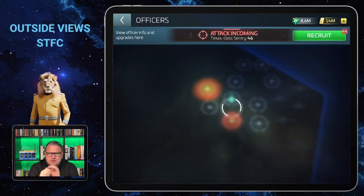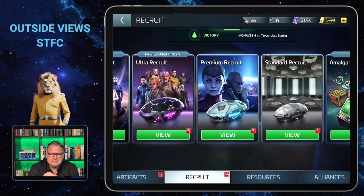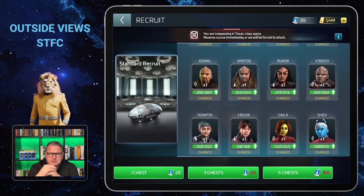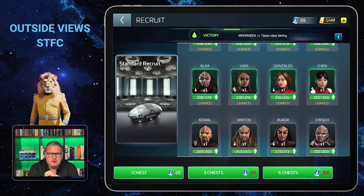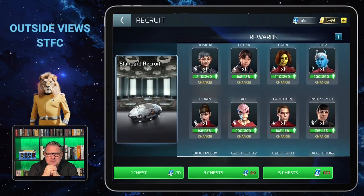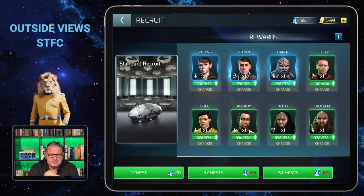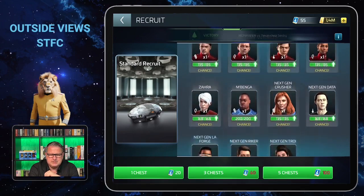The good thing about Instructor Spock is that he is in the standard recruit section. Those tokens are much easier to get — I just spent over 2,000 yesterday to get rid of them because I had so many, and I have all the officers here maxed so I can only get officer XP now.